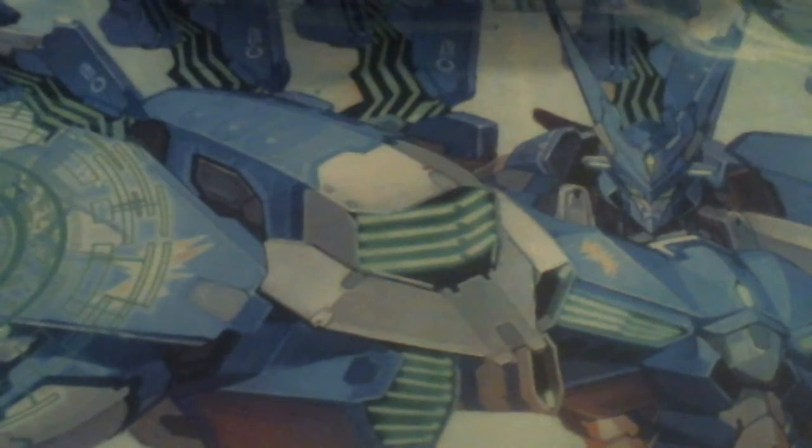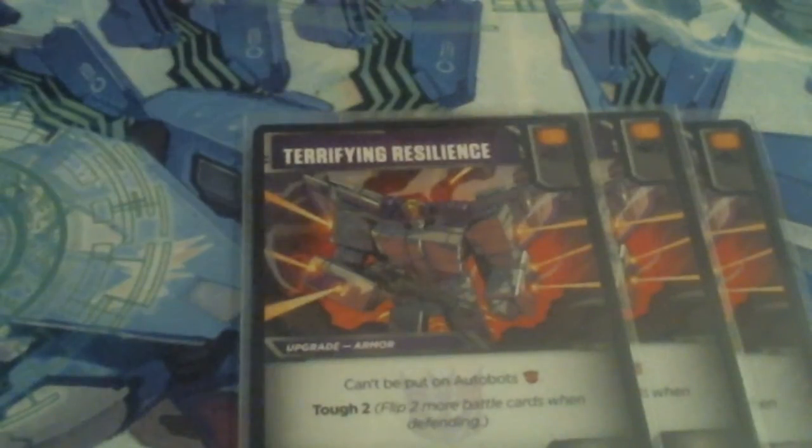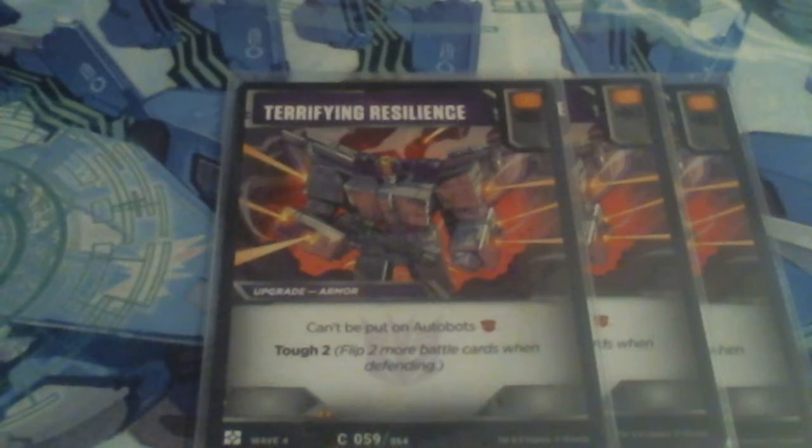This is very, very important in this deck. And again, this makes Kickback a target on people's lists — they just want him gone. It becomes a point of pride saying 'I KO'd Kickback' because he takes forever to kill. We are running three copies of Terrifying Resilience — it's an orange-black, cannot be put on Autobots, not a problem here, and it's automatically Tough 2. With Flame War that means this is really Tough 3.